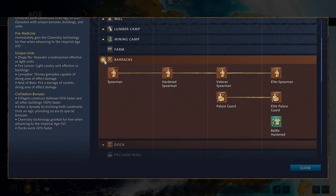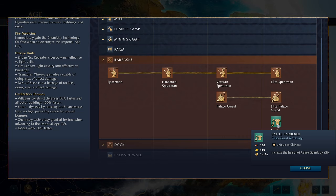Moving on to the barracks, you get spearmen in the dark age, which you can rank up all the way to elite in the imperial age. You also get the unique unit the Palace Guard — the Chinese version of the man-at-arms. Rather than a sword and shield, they carry a two-handed pike with a moon blade on the end, filling the same role of heavy armor. There's also a unique upgrade called Battle Hardened, which increases the health of Palace Guards by 30 in the imperial age. You don't get your equivalent of men-at-arms until the castle age, but since you build 100% faster, you'll want to tech up quickly.